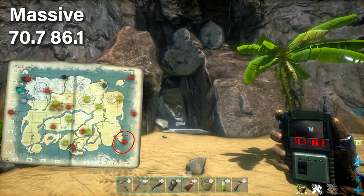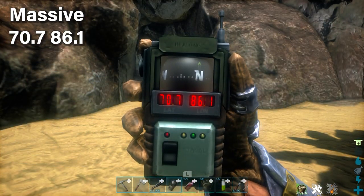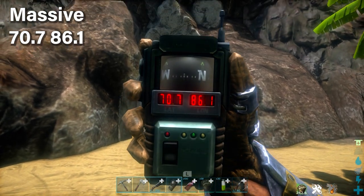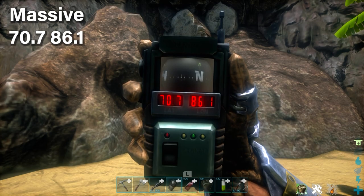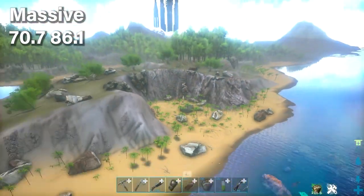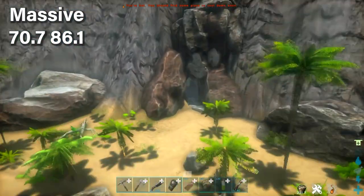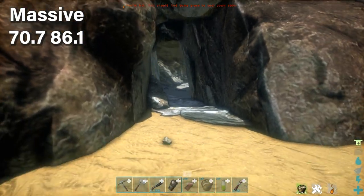For the Artifact of the Massive, this cave is located at the bottom right of the map. This cave is really long, but my advice will make it super easy. You just have to keep track of where you are. The cave is located right over here — this is what it looks like from the outside. It's kind of easy to miss, and a lot of the caves are really hard to miss.